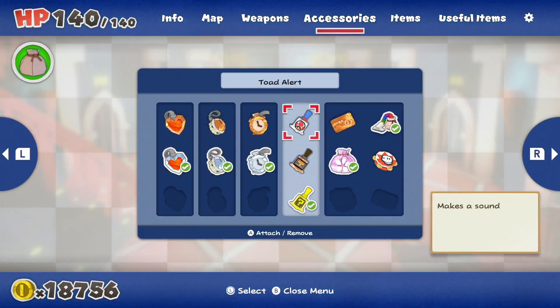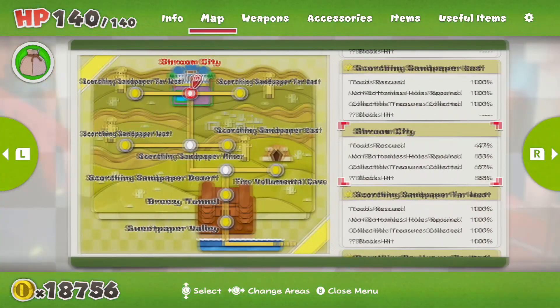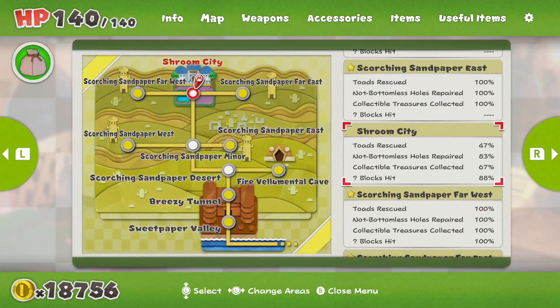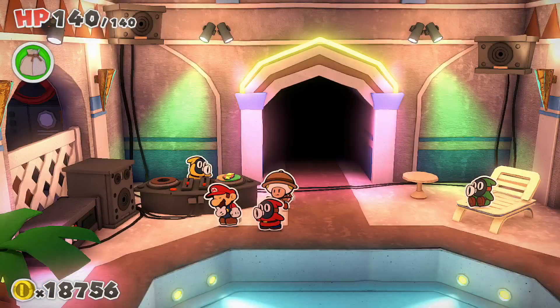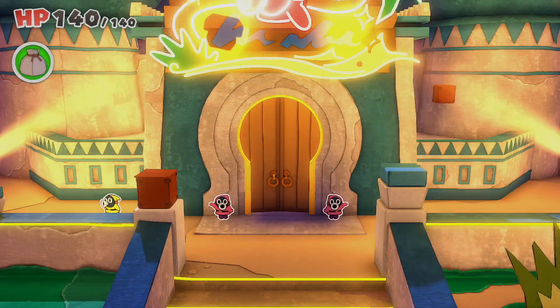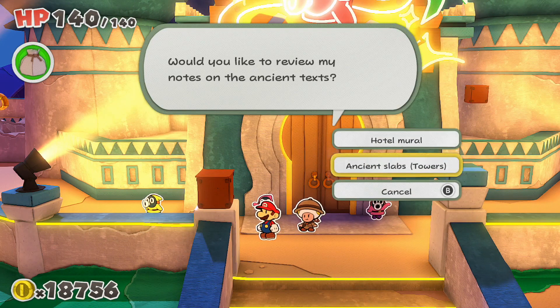How are we doing on hidden blocks in this area? We have 88% of them in Shroom City, so I might switch to the Toad Radar now, just because we have a fair amount of the hidden blocks. We still have to find all of the gems — we have to put the jewel in and find the other two.